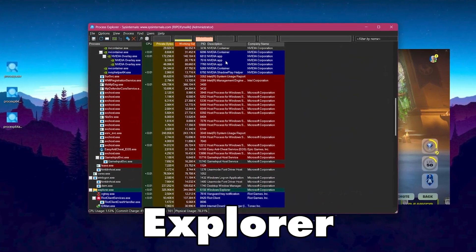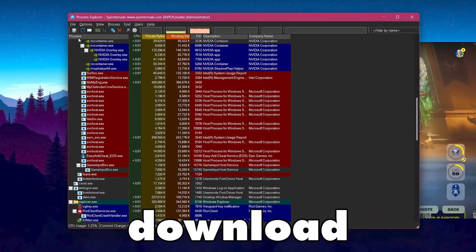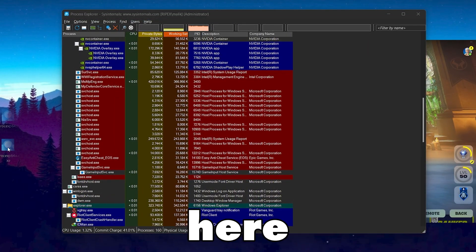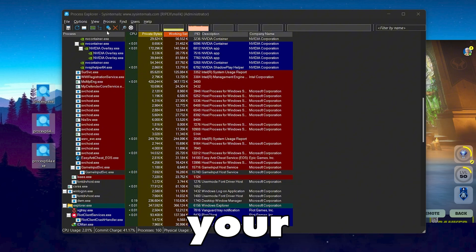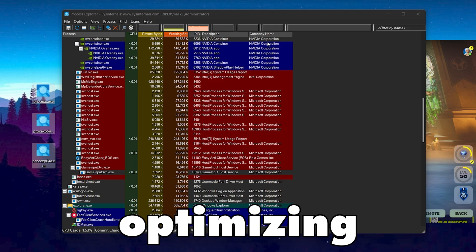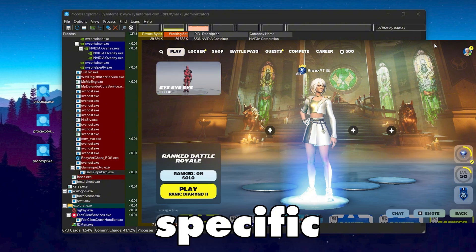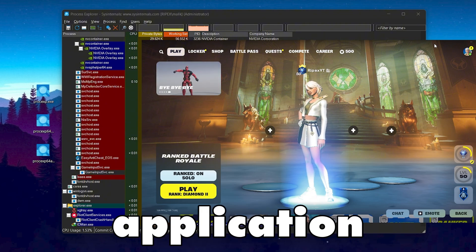For the next step, download the Process Explorer application — the link is in the description. Download and run the exe file on your PC. Before optimizing, you need to open the specific game or application you want to optimize. Open it first, then open Process Explorer.